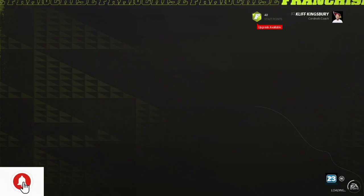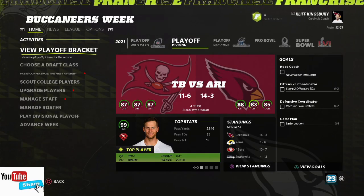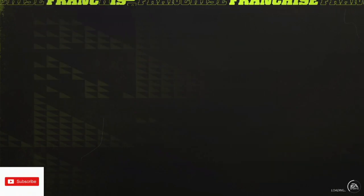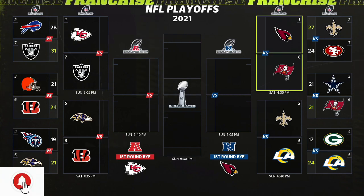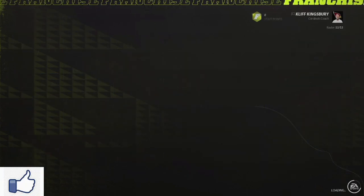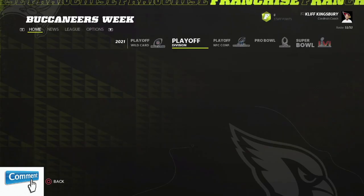Let's go ahead and see how the playoffs go. We advance and see who we're facing — we get the Tampa Bay Buccaneers with Tom Brady. Looking at the bracket, we are the one seed facing the six seed in Tom Brady. The two seed is going to be the Saints, along with the five seed Rams. Let's go ahead and sim out to see how this turns out for these guys. These are a whole lot of fun to make — let me know in the comments below what you guys think.